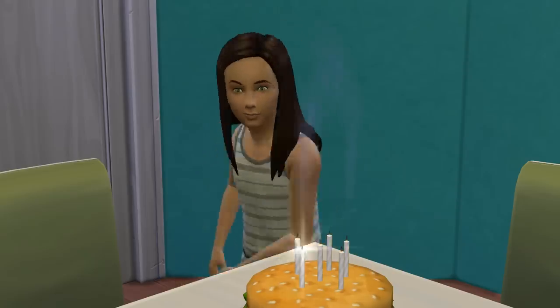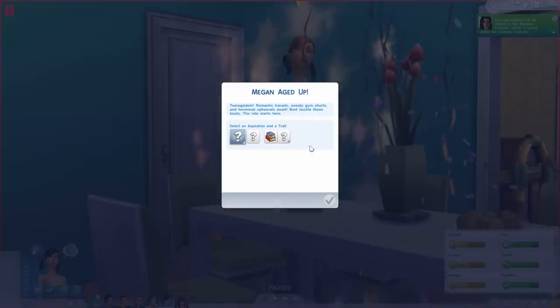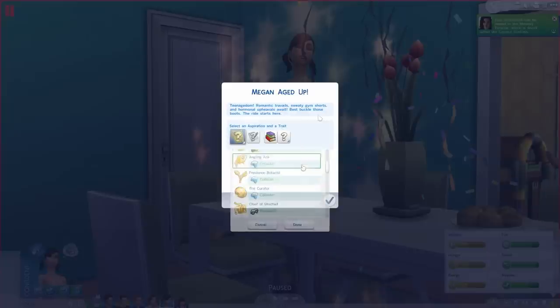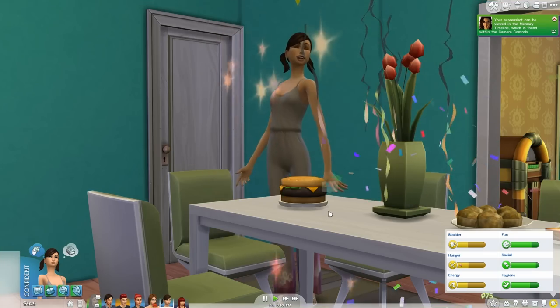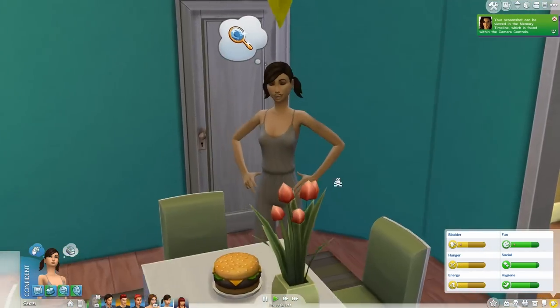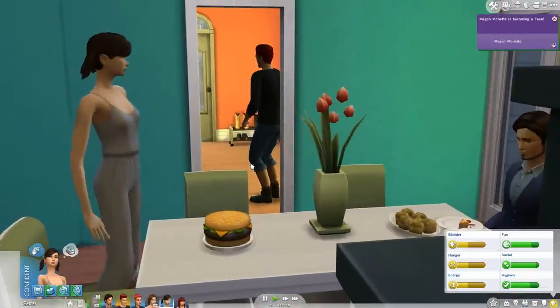Let's turn over here so we can see her taste her frosting - so cute! She really is a cutie. The pigtails have to go, but still cute. Her aspiration is set and she is a Muser - Musers get better boosts to their skills when they are inspired. She is a little bookworm, and I think I'm going to make her a perfectionist. She kind of looks like a pencil - very long and really tall.